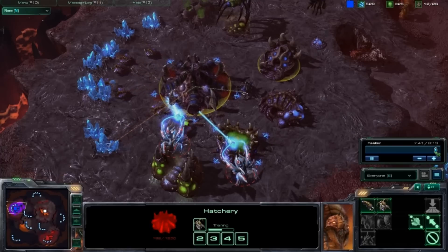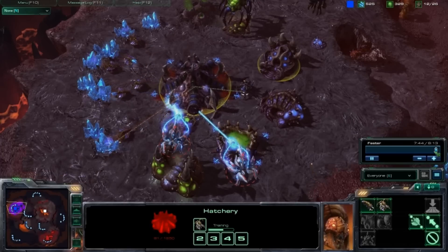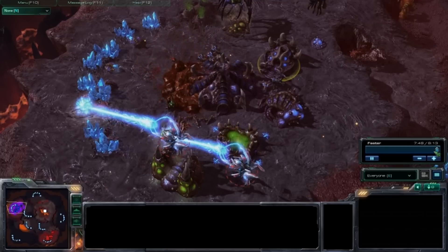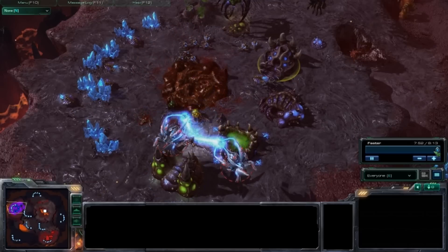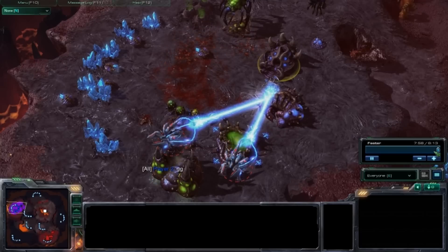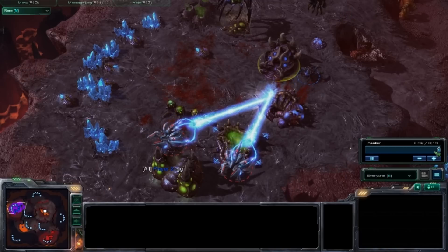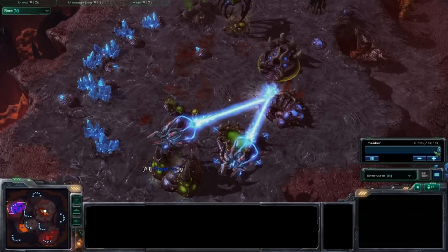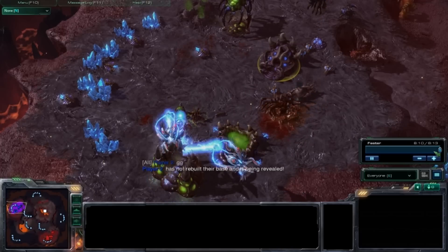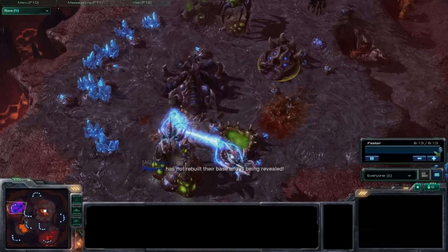Now let's talk about the transition. The transition is usually based on what you see with your first Void Ray. If you see a Hydralisk Den up, stop building Void Rays. If you see one to two hatcheries with heavy roaches, build additional cannons and extra Sentries so you don't die to a roach counter, and continue Void Ray production.